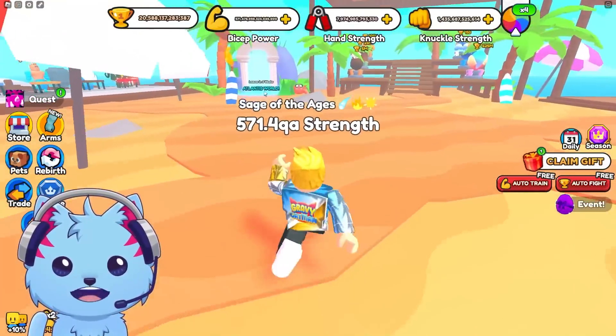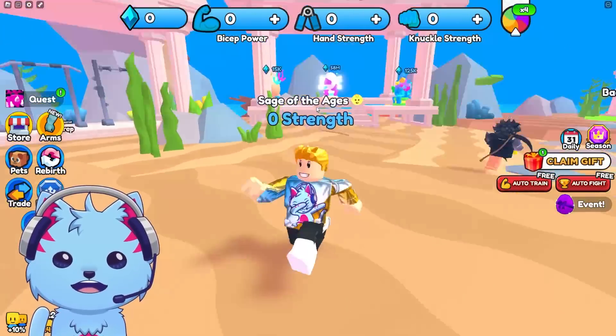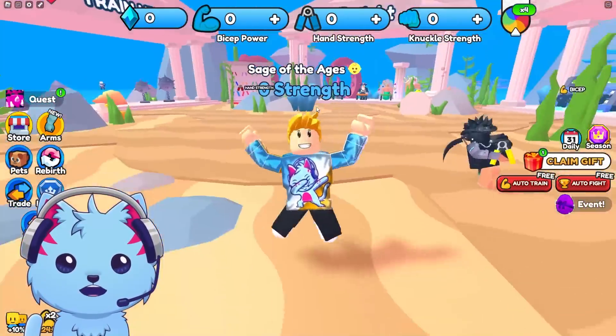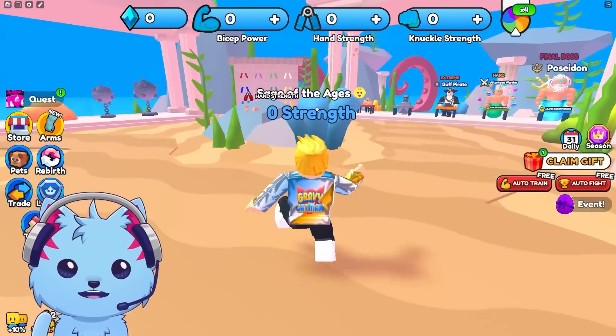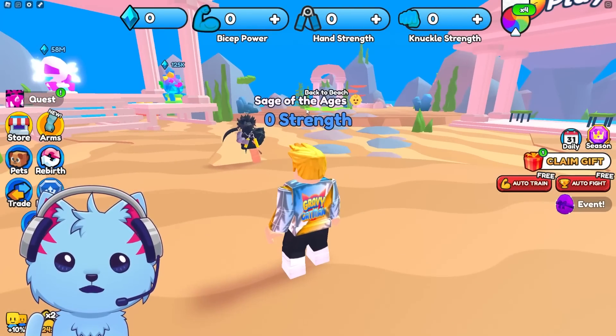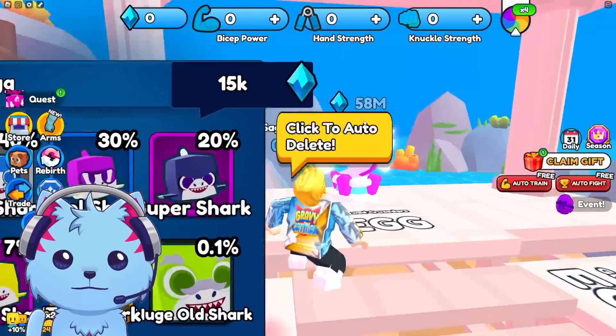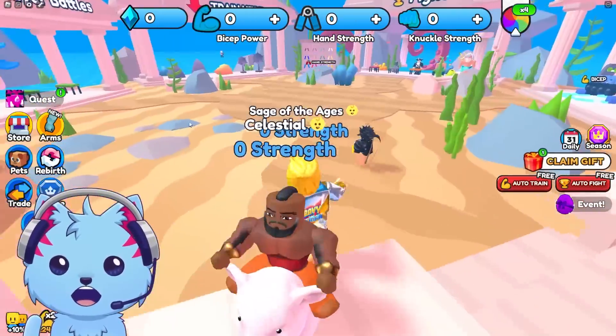Wrestle Simulator just had a huge update — they have the new Atlantis world! Welcome to the video. If you want to help me out, please smash the like button and subscribe. When you reach this new world you literally have zero power, zero strength, and there are new pets here.